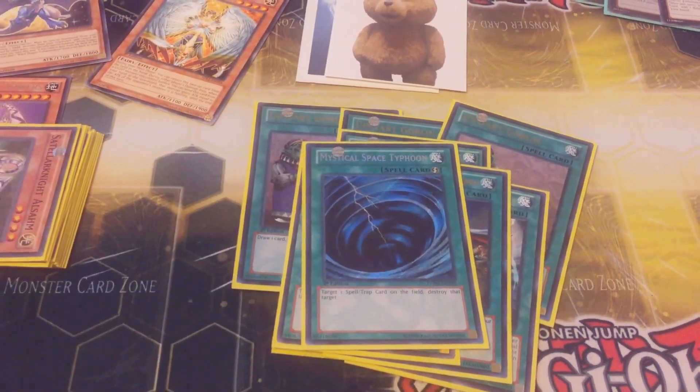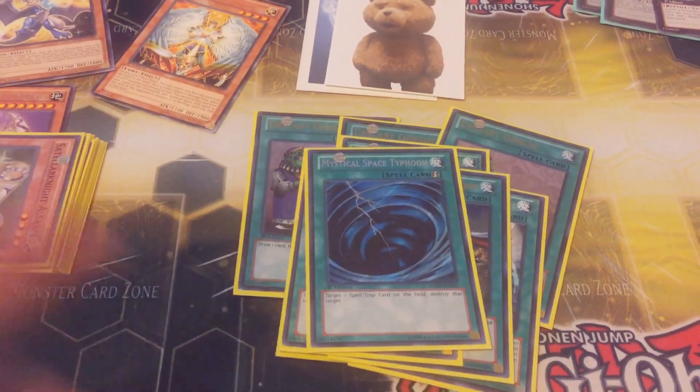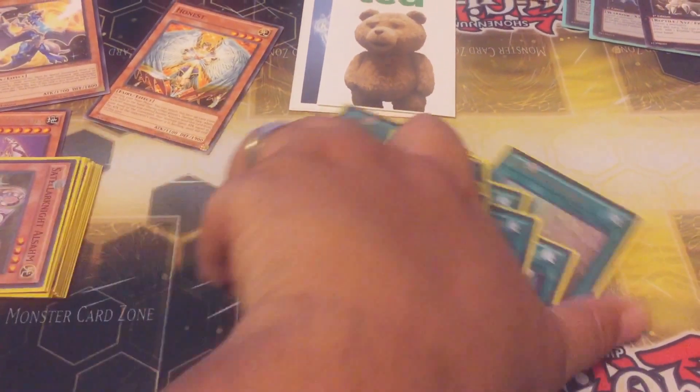Macro. DeFi. A Main Deck MST to help out, and of course you will side the other two. Raigeki and Soul Charge.